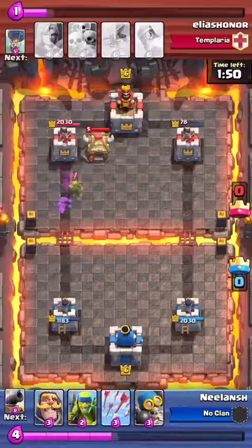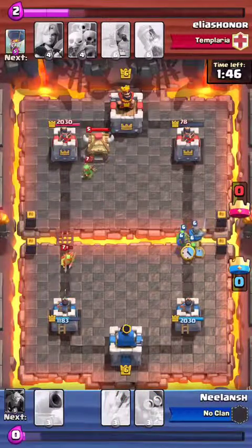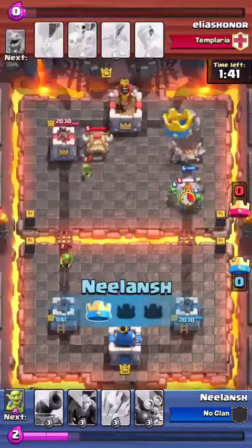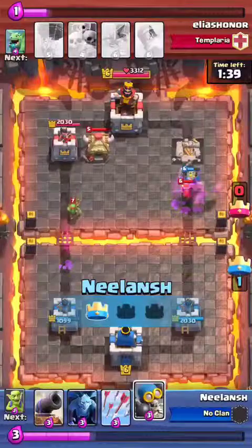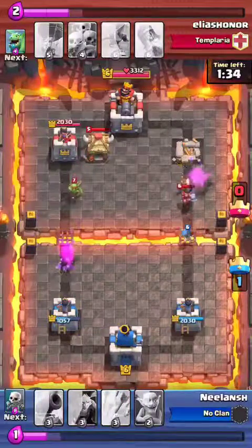I start saving elixir. He drops a goblin hut, and I respond with the knight — that's the heaviest troop I've got. This valkyrie takes out my goblins, so I drop a bomber which deals heavy damage to her.